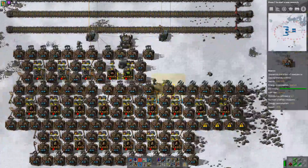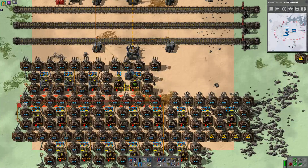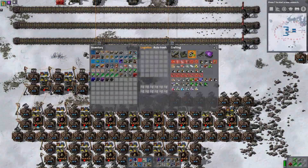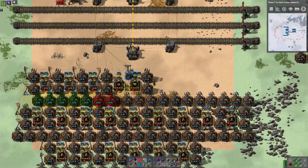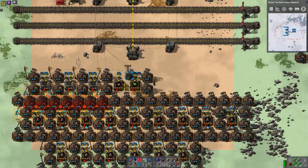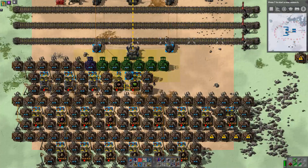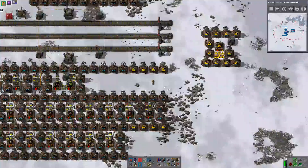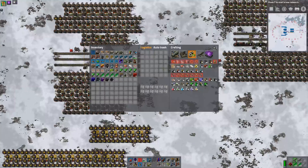That's lined up. So let's take out all of these, take out all of these. That looks about right. Then we have a pipe machine on this side, so we can put the gears machine on this side.